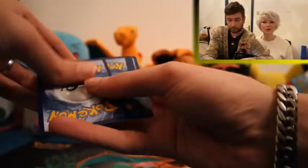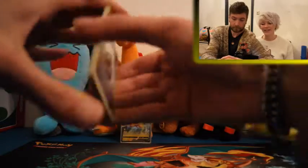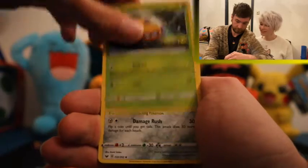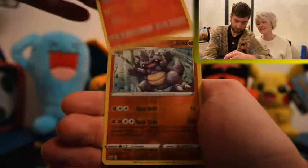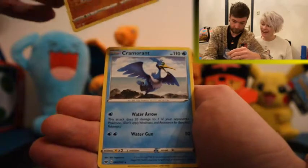We have four packs, four chances to pull something awesome. The last tin we opened actually didn't have anything in it, so anything better than nothing is a win in my book today. First pack: Daunter, Galarian Stunfisk, Slanted, Glavopus, Ghastly, Rookidee, Fizzlopede, Reverse Rhydon — which is actually a cool reverse — and a Cramoran.